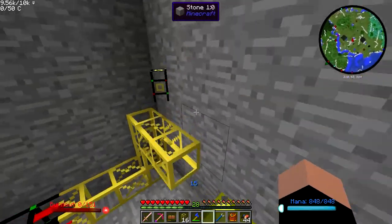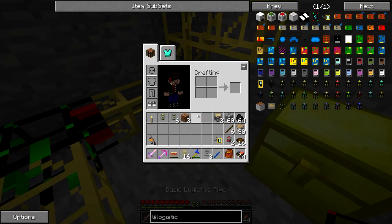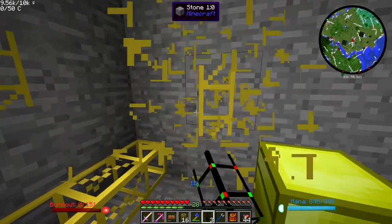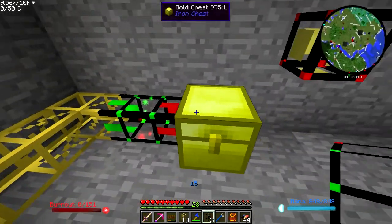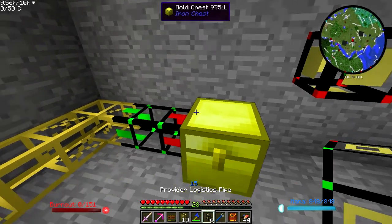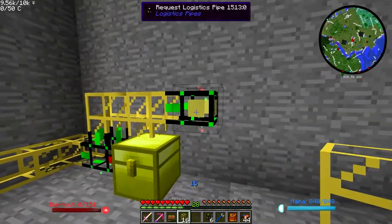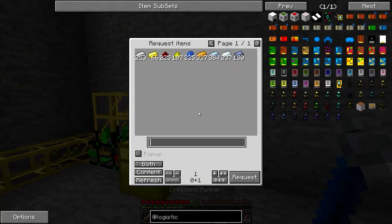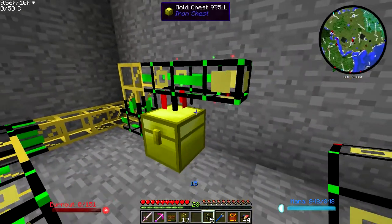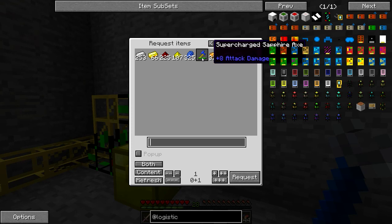Here I want to give me the pipe. I need a basic pipe on this chest. Let's go ahead and put it there — I think I will need a provider pipe on this as well. I could be wrong, let's test that out to make sure. So can I see my axe in there? No. But if I do this, I can see the axe.